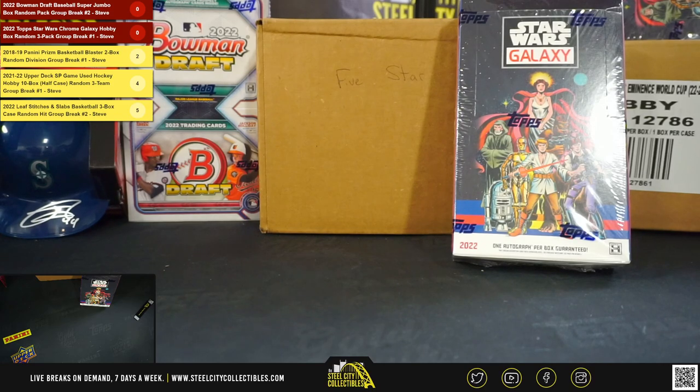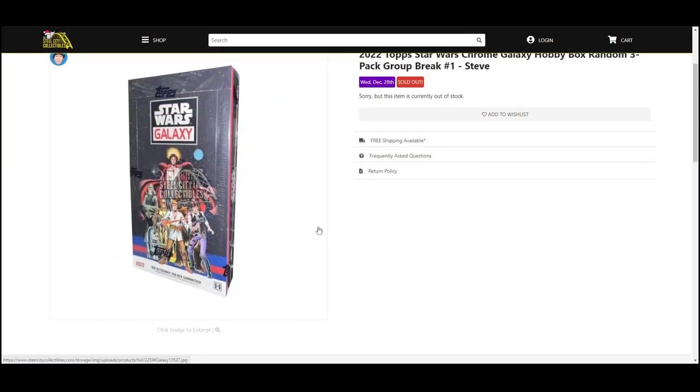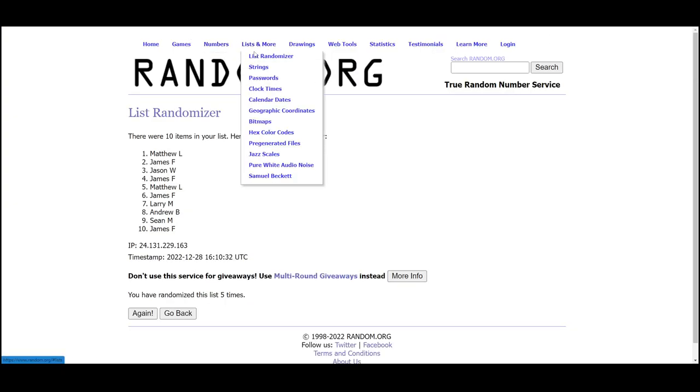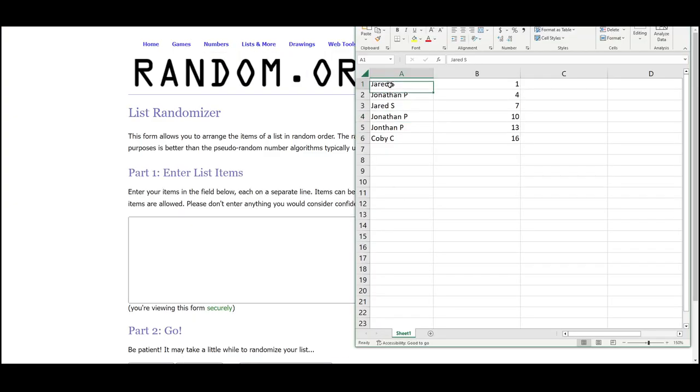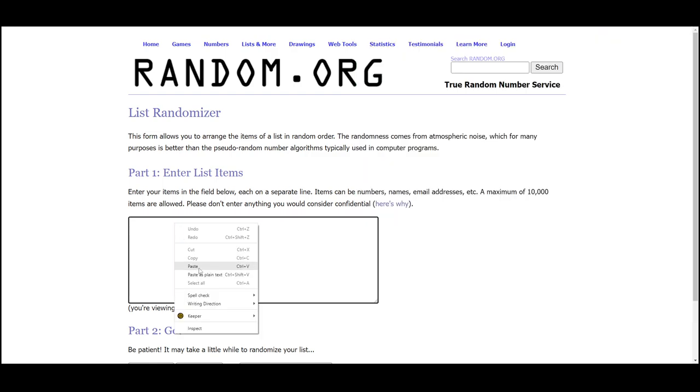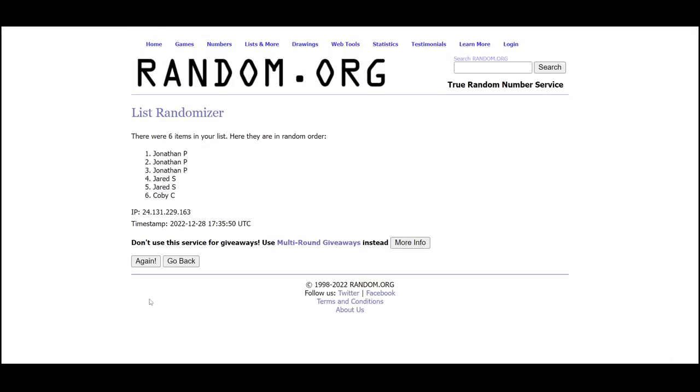Our next break: 2022 Top Star Wars Chrome Galaxy hobby box, random three-pack break. We're going to randomize the spots five times to determine the pack break order — going over to random.org. All right, randomizing these five times.